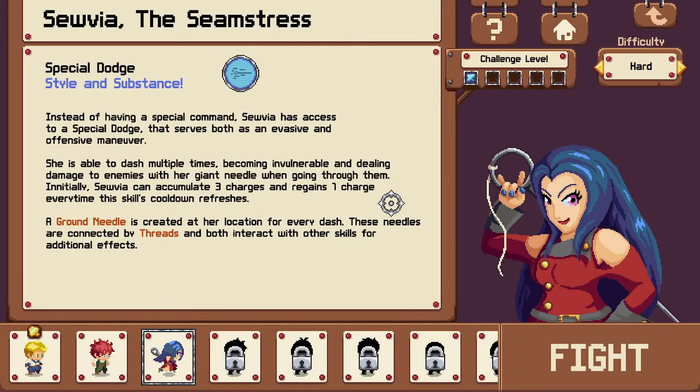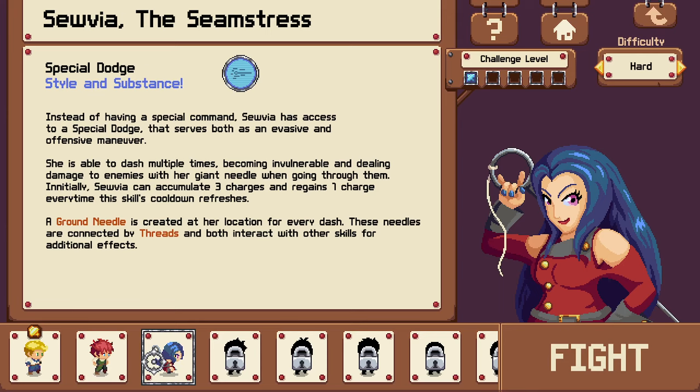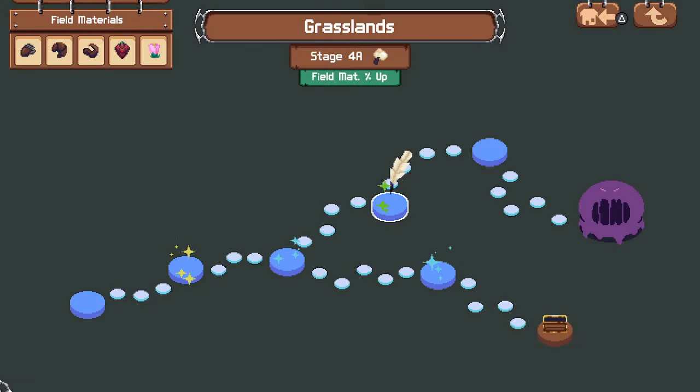So yeah, that's Crafty Survivors. Overall it's a fairly basic survivors game, but the main draw I think is the very cool classes it has. The chef has lots of debuffs and AoE effects, building up his ultimate that can do a large burst of damage and heal you. The seamstress has the offensive dodge, creating ground needles and threads. With the sculptor you create stationary statues and hit them to cause bonus damage with unique effects when they're completed. If you liked the video, leaving a like or subscribe would be greatly appreciated. Thanks for watching and I'll see you guys next time.